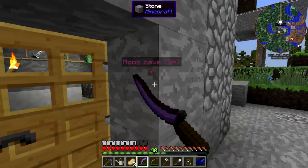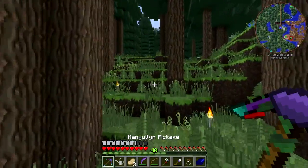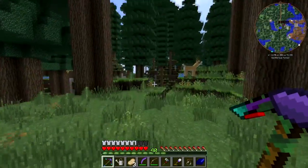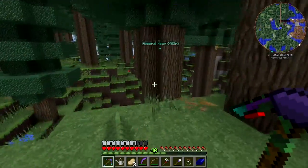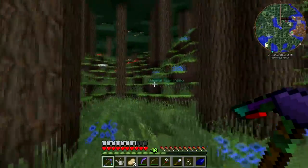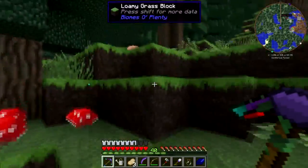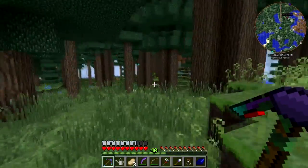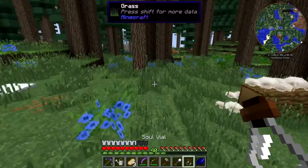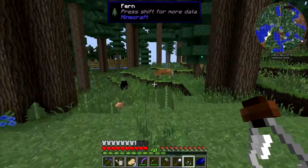I need about one to three more ender pearls. We're gonna go hunt some horses down — I think I remember where there are some. If you can get a horse soul then you can probably make a horse spawner. We're going to have to make a machine to recalibrate a spawner and turn it into a horse spawner.